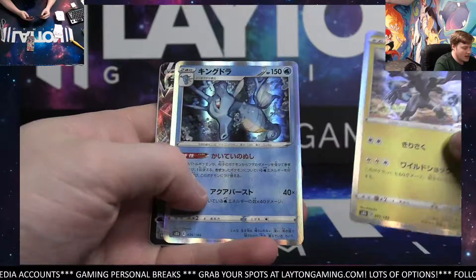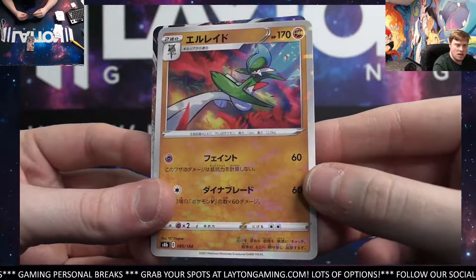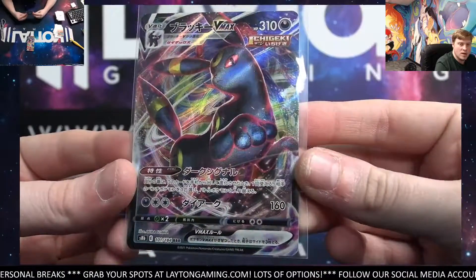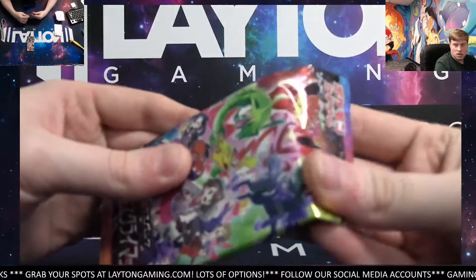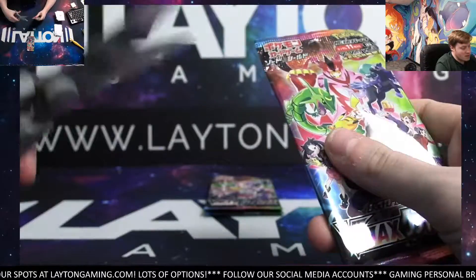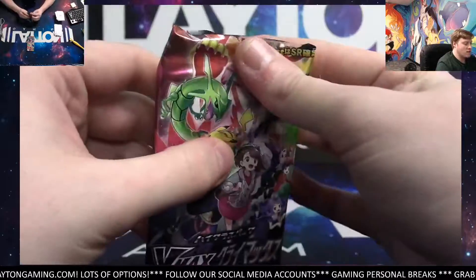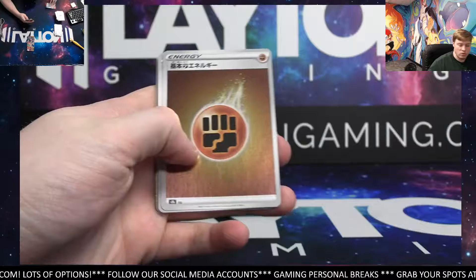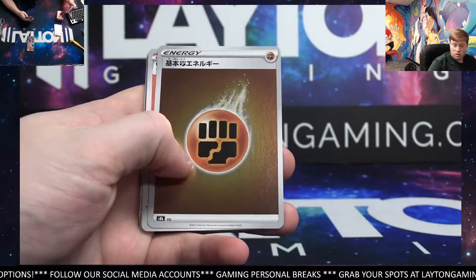I got Kingdra, Umbreon VMAX — there you go, Dan — and a Glade. I can orchestrate that trade if you guys want. Just let me know if you both want to do that — I can swap those cards around and get them in the other piles. I just need confirmation from both. Dan said he's down. So Ryan, if you are interested — of course, no pressure. Cool Ryan, I'll do it right after. So it'll be the Zard character rare, and then Dan will get that gold Calyrex.